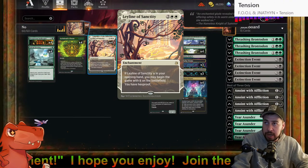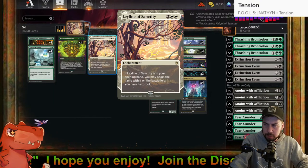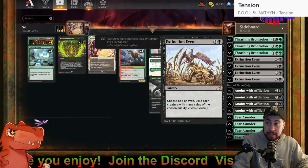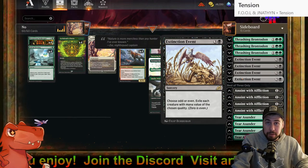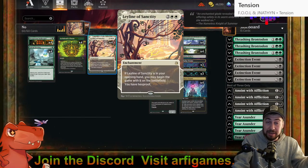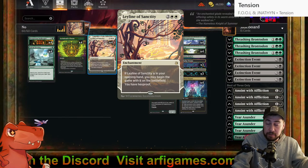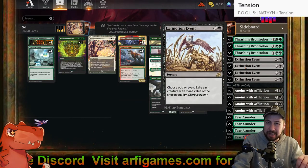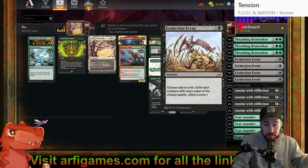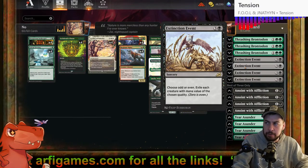Extinction Event is still in there. Am I worried about the Vein Ripper enough that I should still have this? If Ley Line of Sanctity kind of turns off the Vein Ripper, we still need to take it out — it is still a big flying creature and I don't have a lot of stuff with flying or reach at the moment.